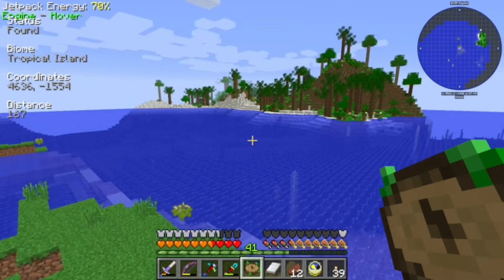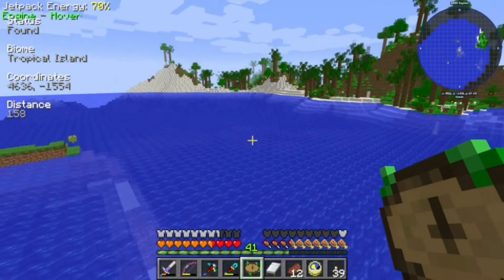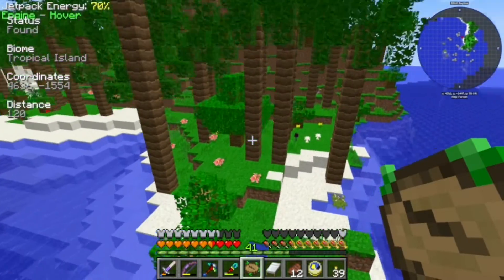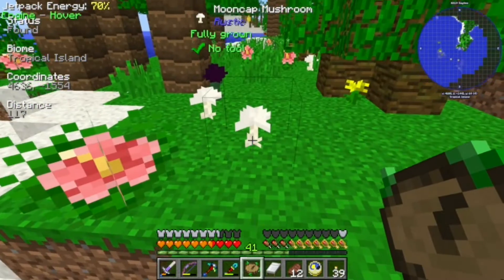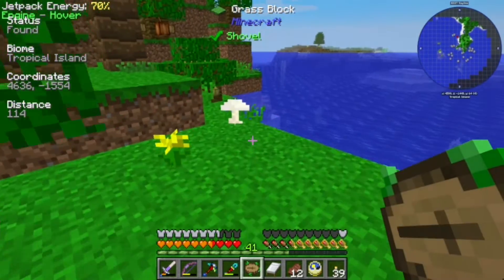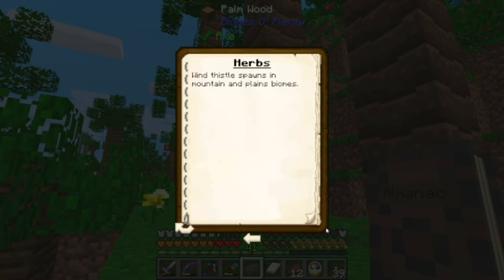Hopefully we'll have better luck here in the tropics. We need to find blood orchids anyway. Also there's a kind of mushroom we need that only spawns in caves in jungle biomes, and there ain't a vanilla jungle biome — we can't find it for a lot of money. There are moon caps — we were looking for that. Yeah, that's what we were looking for.